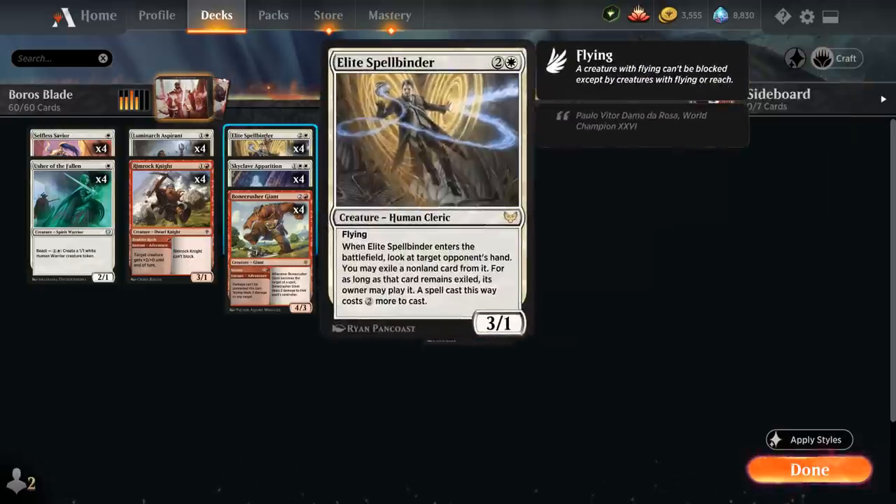We also get to play 4 copies of Elite Spellbinder from Strixhaven — 3 mana for a 3/1 Human Cleric, another human we can hit with Winota. It has flying, and when it enters the battlefield, you look at target opponent's hand and may exile a non-land card from it. For as long as that card remains exiled, its owner may play it at an increased cost of 2 generic mana. Even if the Spellbinder dies, that card will still be taxed, so we get access to a ton of information and a nice evasive threat.